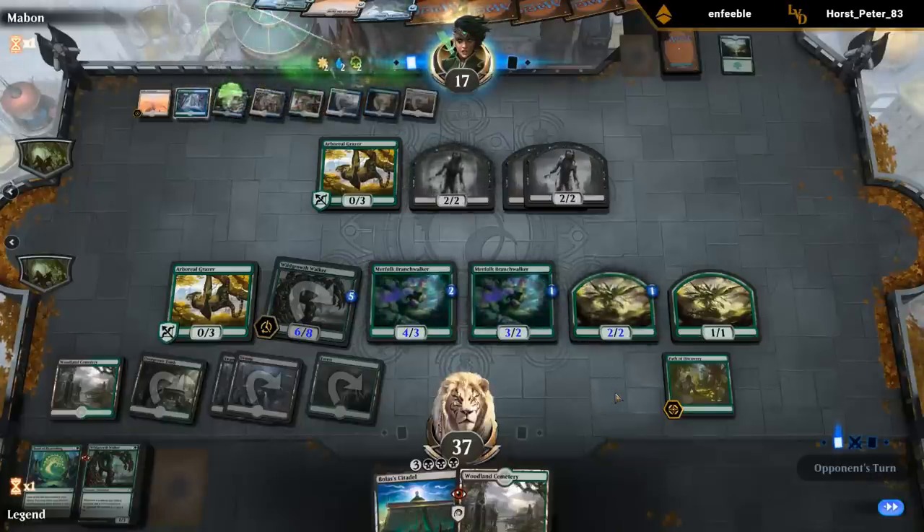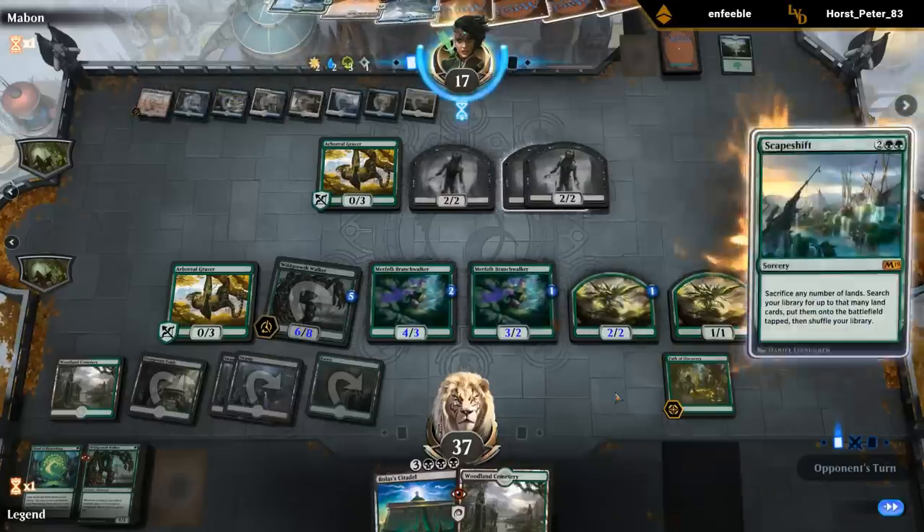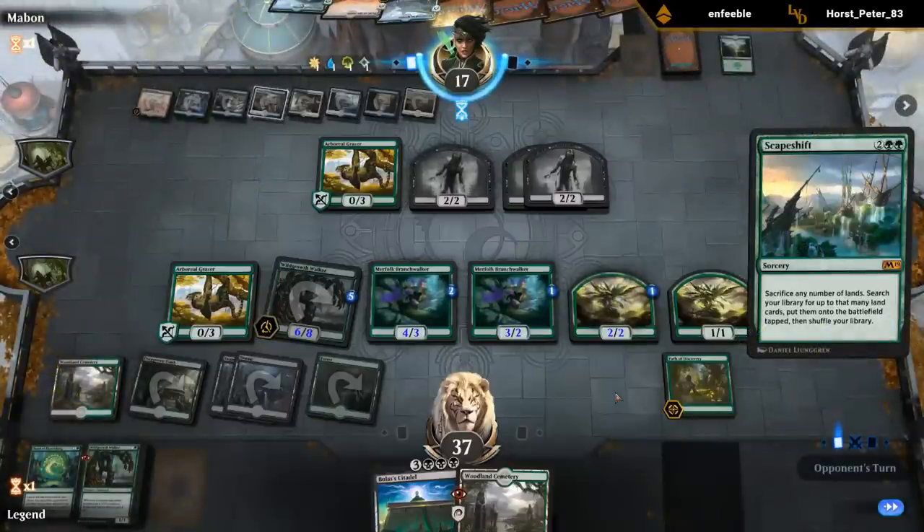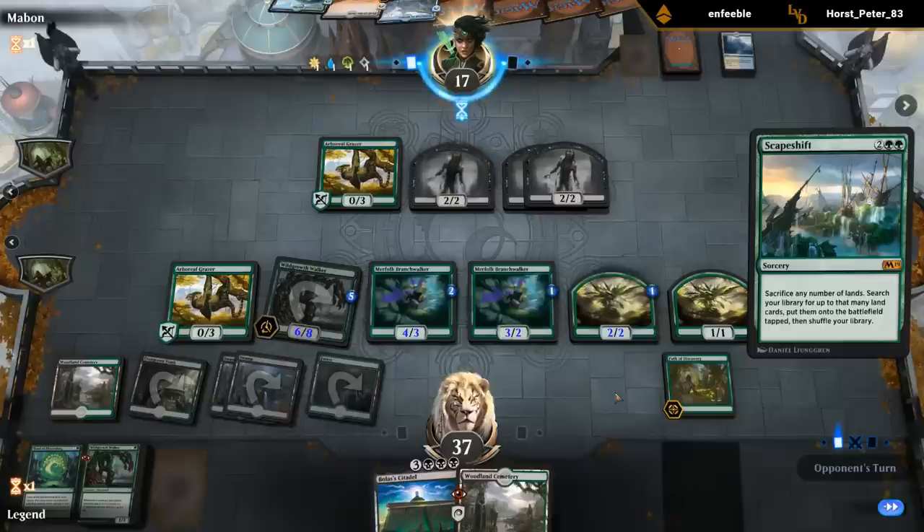Escape Shift, Escape Shift would be pretty painful — could be a crisis. Just floating mana for Escape Shift. Escape Shift is kind of the obvious deck to play here with all the enters-the-battlefield triggers you get after Escape Shift, but we'll see — we get to do our powerful thing next turn with Citadel hopefully.